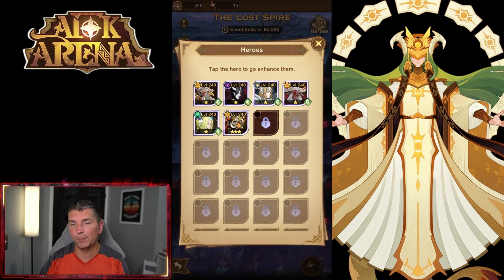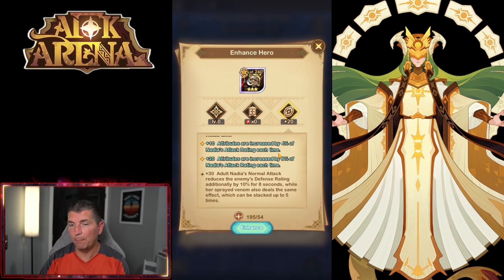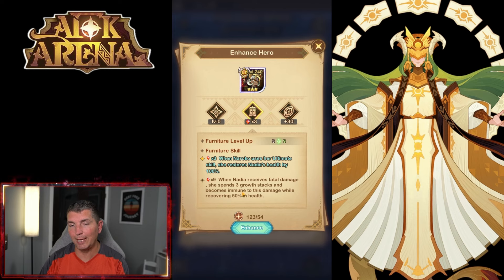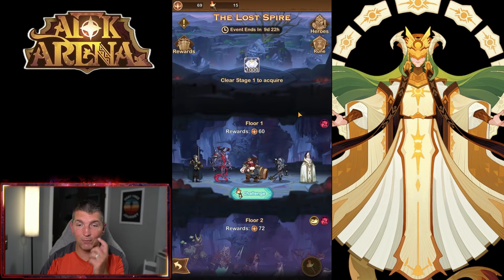We can also build out Naruko since we grabbed her in the very beginning. Nadia is very important - buffing up attack rating. Nadia also does a defense rating reduction, which is pretty good. And then there's a passive where if Nadia receives a fatal hit, she recovers health. I'm going to save the rest of the resources for now and see if we can get through a floor.